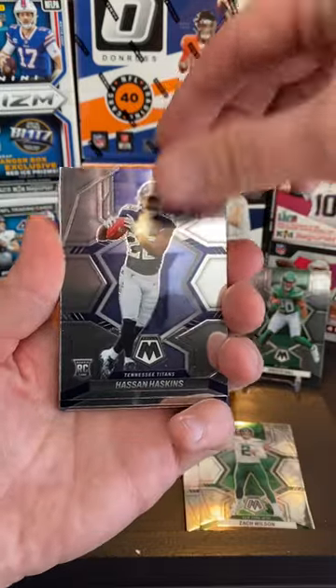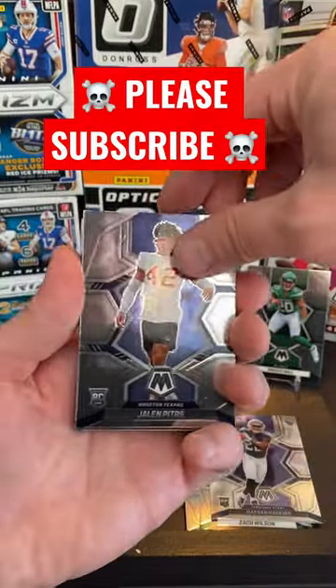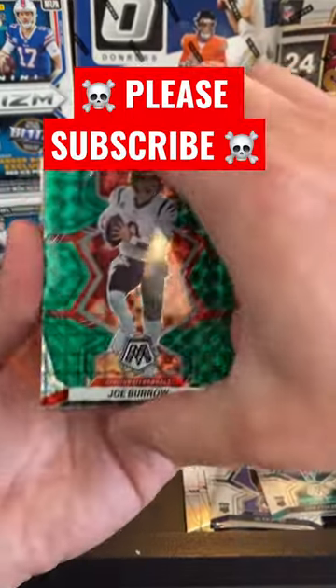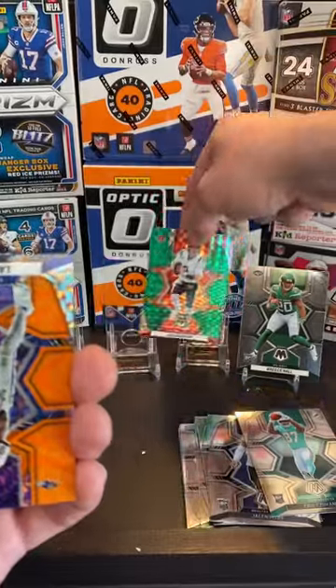He should be now backing up, most likely Mr. Rogers. We've got a Kuna Bonito. Here we go, we got a green Joey B, Joe Burrow. Take that all day.